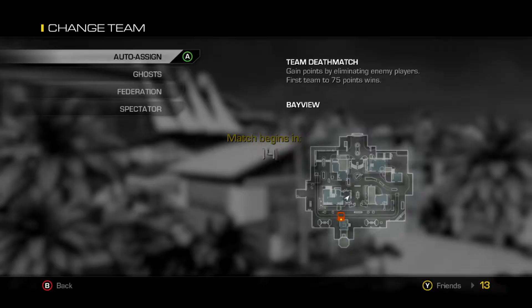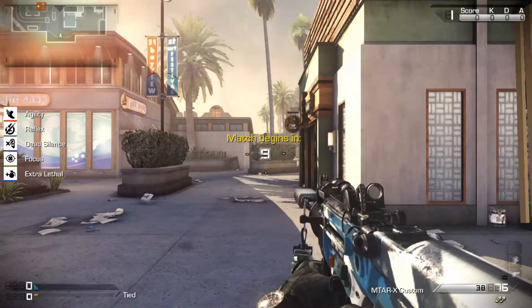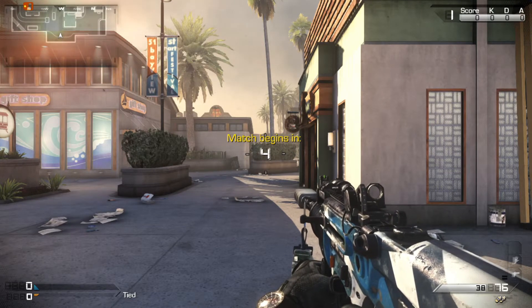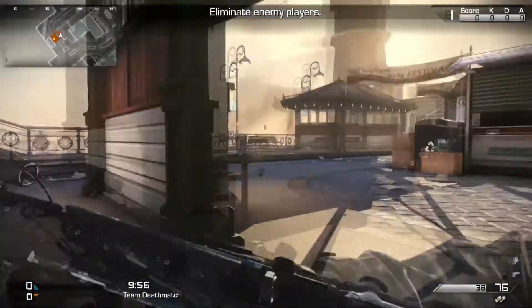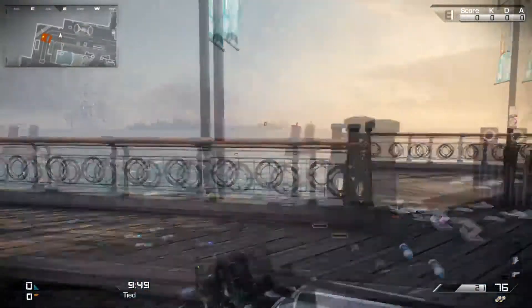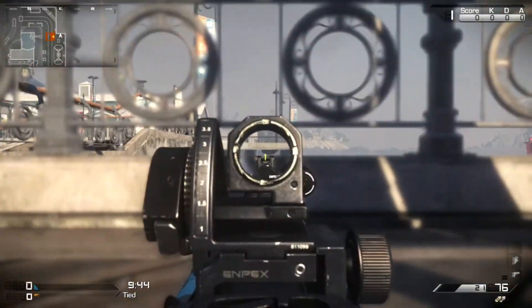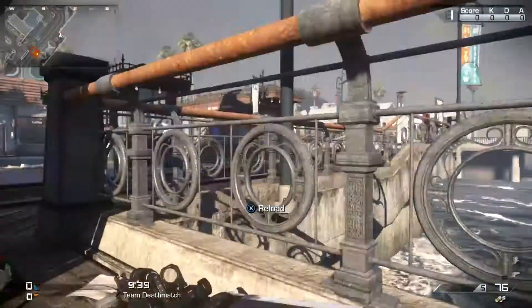Let's move on to number three. This is the map Bay View and this one gets a little bit tricky. If you spawn on the pier side of the map, you have to be careful because a lot of people snipe and pick you off from the beginning, so you always have to take your time going for this one. It's underneath the bridge — you go to the far side, lay down, and you'll see it right there. That's number three.